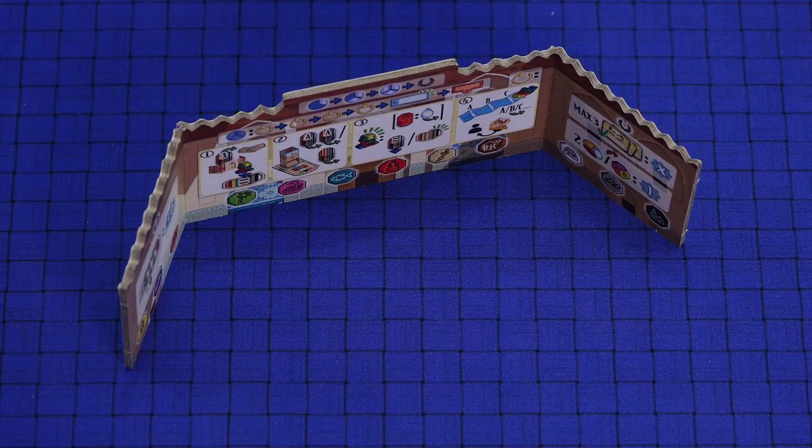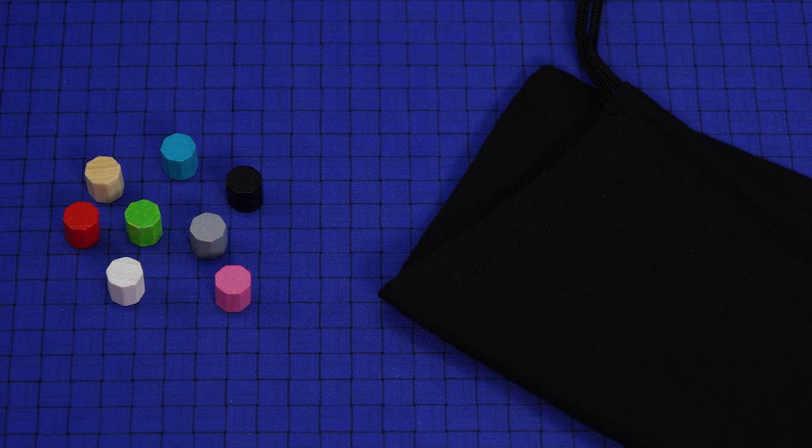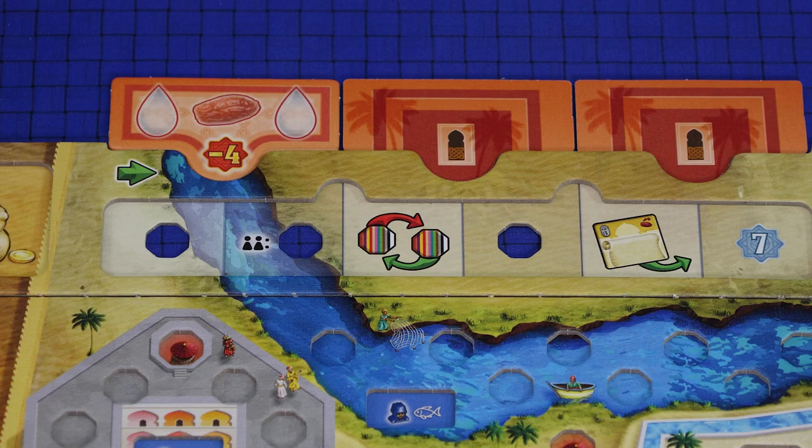Take one keshi of each of the 12 colors and place them behind your screen. Put eight keshis in the cloth bag — one for each color except yellow, purple, orange and brown. Each player draws two keshis randomly from the bag and places them in any order on spaces one and four of their oasis track. In a two-player game, each player draws three keshis from the bag instead of two, and places them on spaces one, two and four.